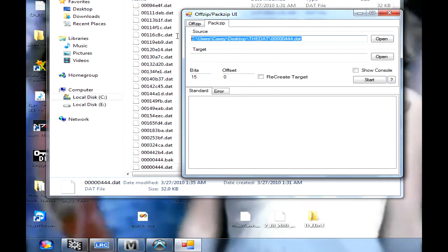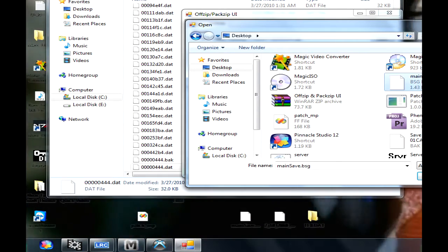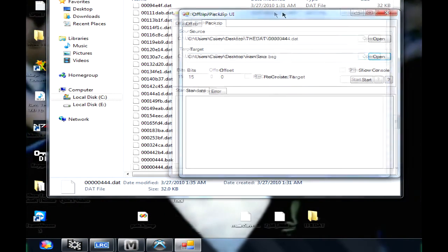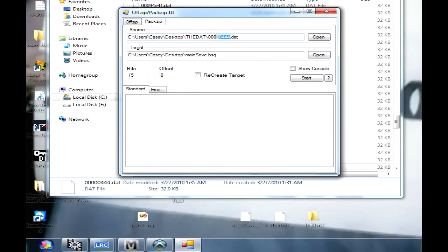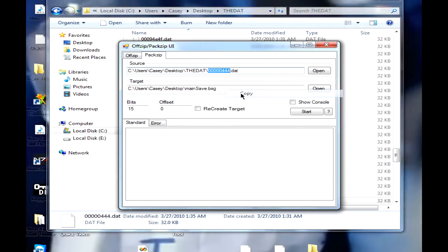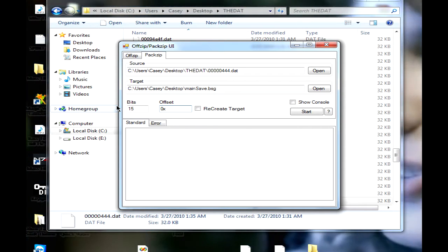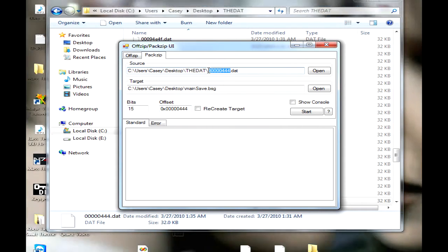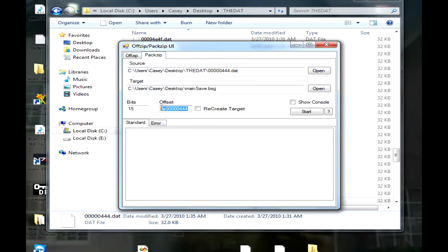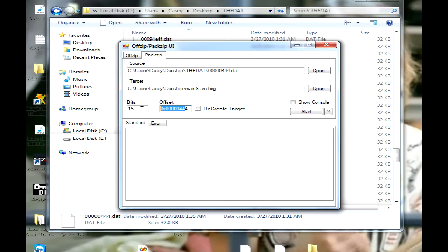As you can see, that's the source. The target is your mainsave.bsg — mine's on the desktop. For the offset, it's going to be this number right up here. Here's what you're going to have to do: put '0x' — a zero and a little x — and then paste the file name number right after it. You're pretty much putting the file back in at the right offset. Do that and you'll be okay.